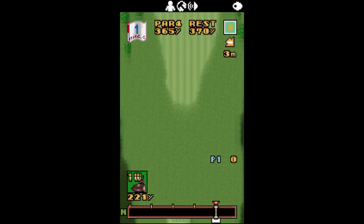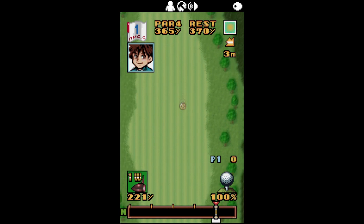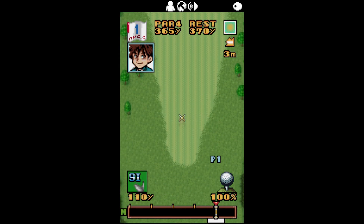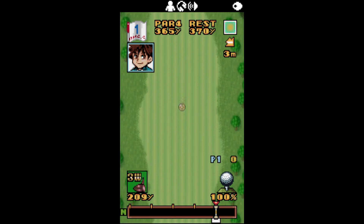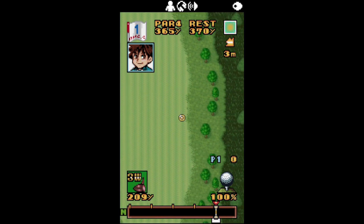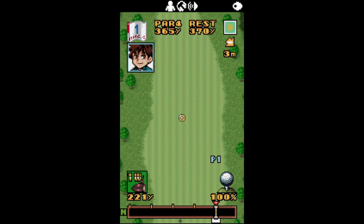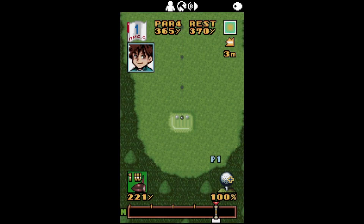This is a vertical orientation WonderSwan game — they do play a little differently than the horizontal ones. If you press up and down on the d-pad it changes your club; you can see on the bottom left it's changing the club and showing you the distance it can travel. Using left and right we can aim it. We're going to want the one wedge because we want to go the furthest distance — I don't know much about golf.